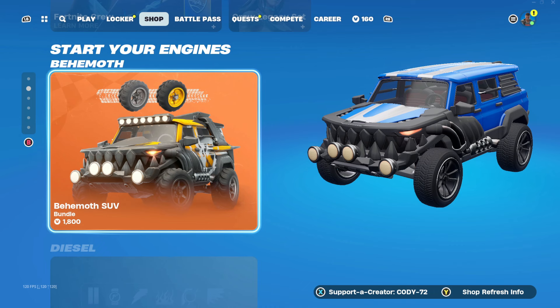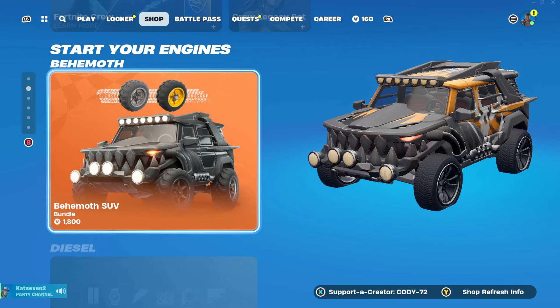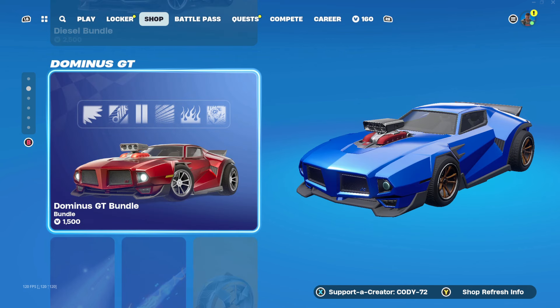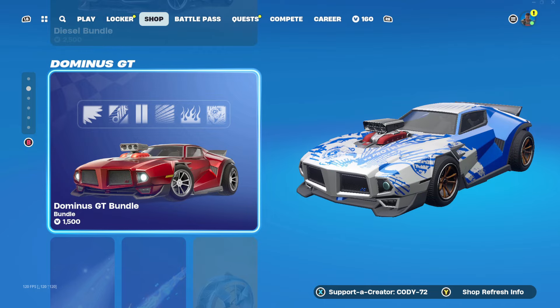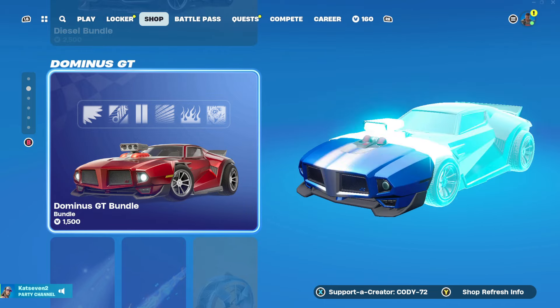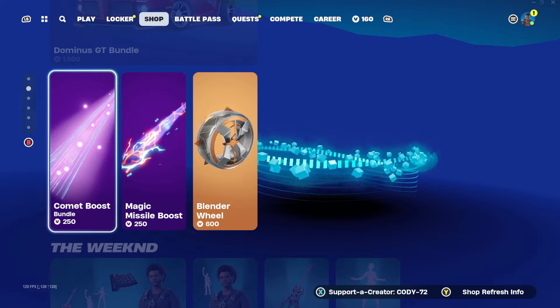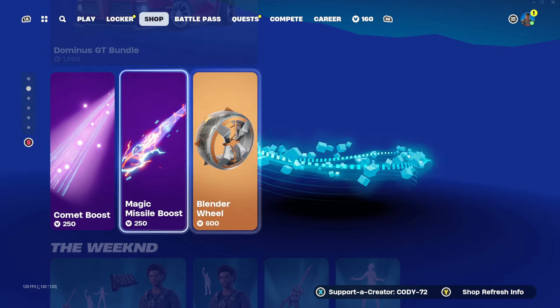In the Start Your Engines tab we have the Diesel Bundle right there. Being that cars are a big focus this season, I feel like we're going to see some pretty cool cars come out. I'm going to see if they add any new vehicles, like two-seater vehicles, because those are really easy to use when you're by yourself in solos — switching from the turret back to the driver's seat works really well. We also have the Comet Boost and the Magic Missile Boost.